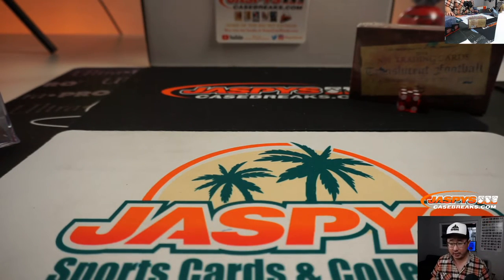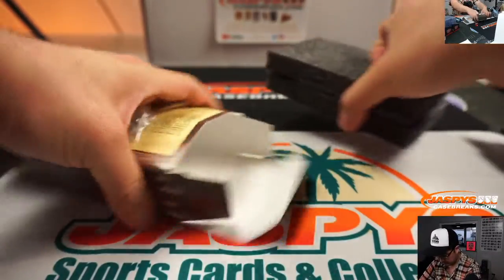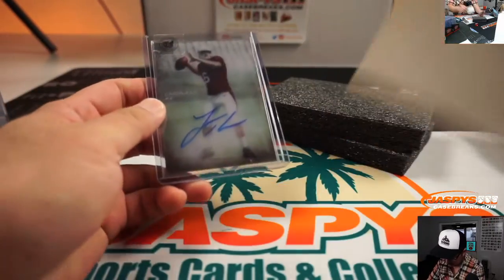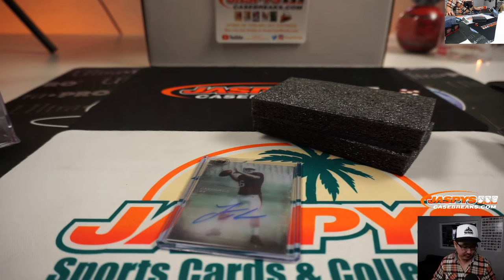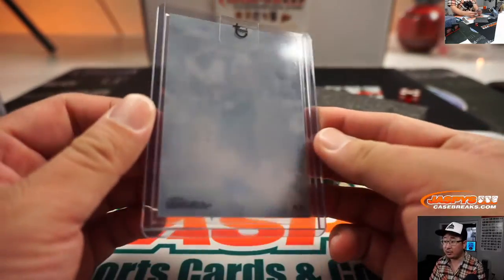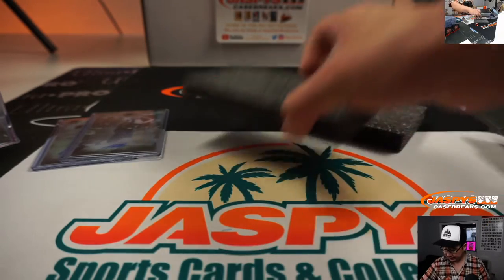Let's close up the trade window. TWC trade window closed. All right, let's go. Just two top-loaded cards here. First one is going to be Cardinals — I think that's Logan Thomas. What's Logan Thomas doing these days? XFL, maybe? Logan Thomas goes to Jeff Peace. And the next one is going to be for the Patriots — that's James White. That's pretty cool. James White goes to Mark Bellinger, and the Patriots. That's the break.